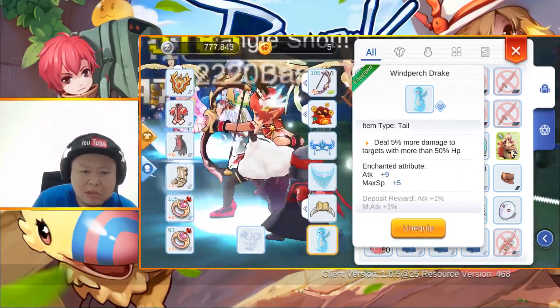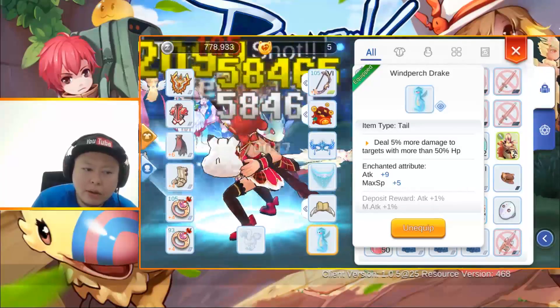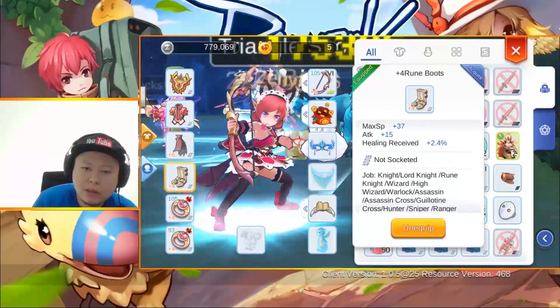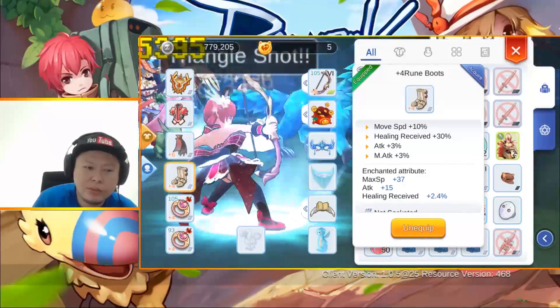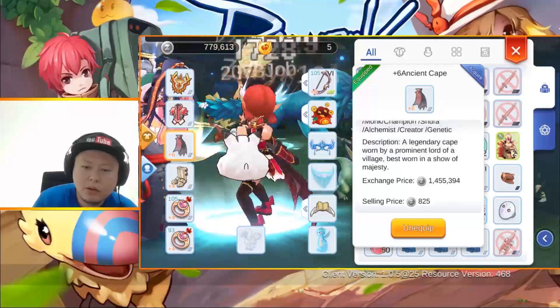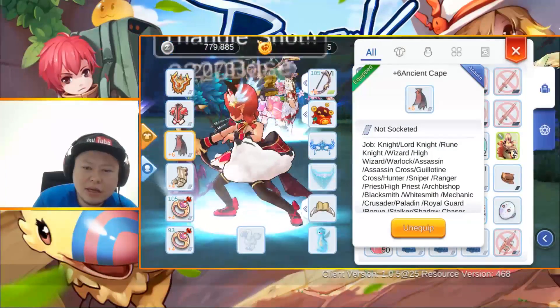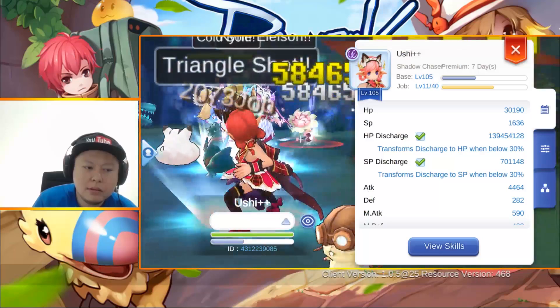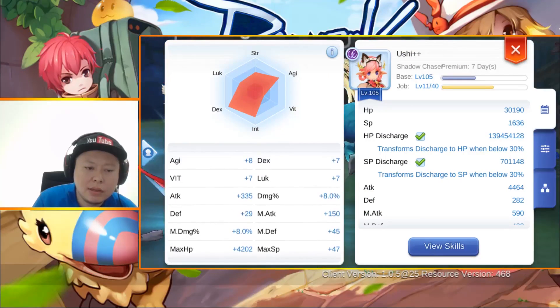For the tail I'm using wind purge drake. If you don't have this, use any other tail that's best for you. Plus 4 rune boots — nothing really special, just gives attack plus 3%. Ancient cape — normal, I didn't even enchant it.